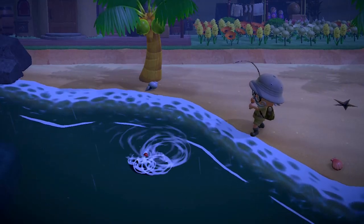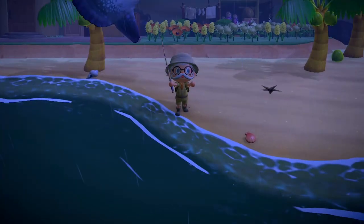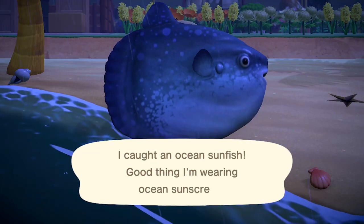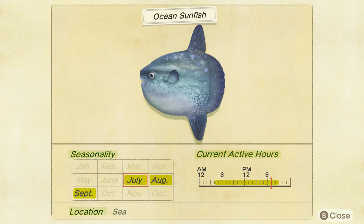Then there's the ocean sunfish. This is the big boy — you've seen this one on memes. It sells for 4,000 bells. Not only is it huge, its shadow size is huge as well — size six — and it has a fin shadow too. Again, 4am till 9pm you'll be able to catch an ocean sunfish.